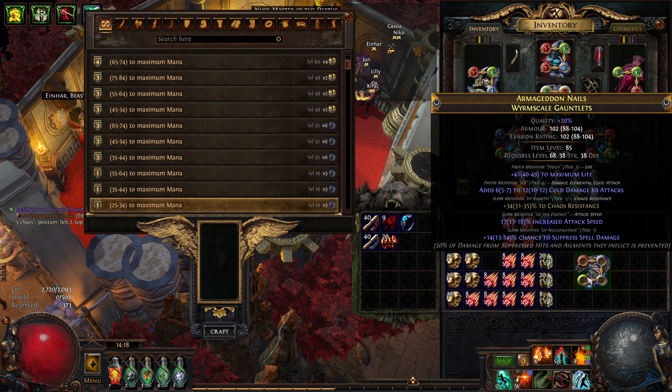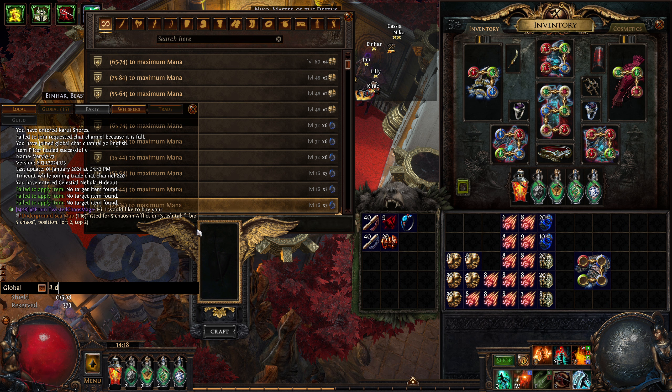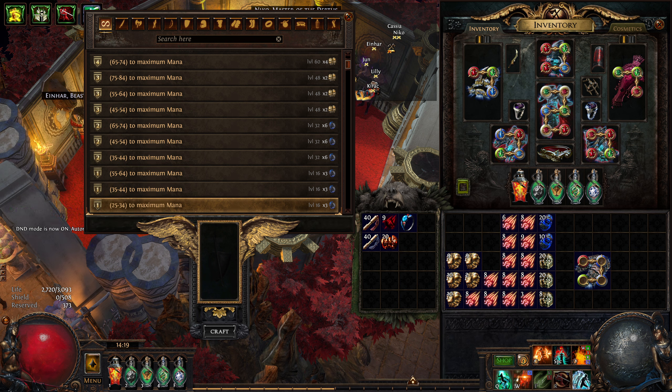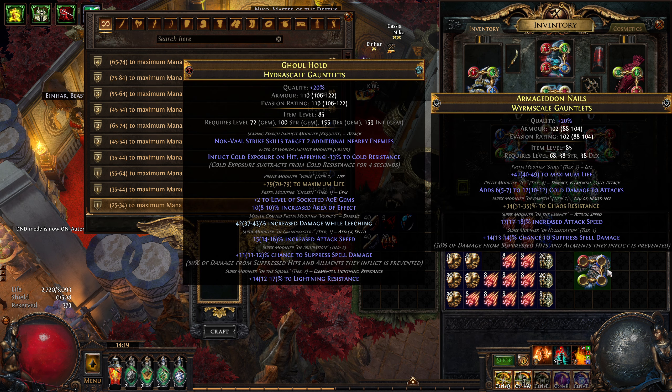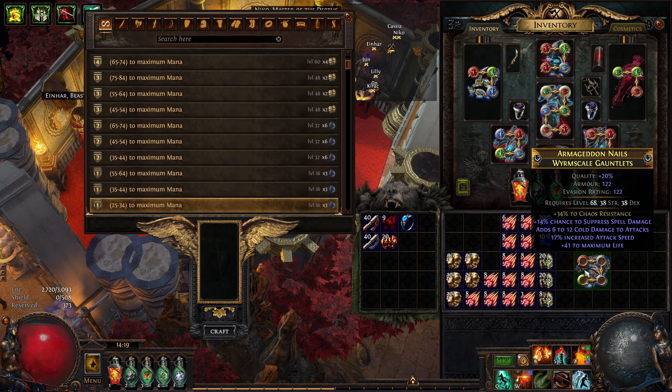T1 Suppression, there we go! Let me just check the odds also. If we go to Craft of Exile - lovely site - so that's 1 in 209 for an orb of Exalt. Let's just check the Essence - Essence of Zeal - about 1 in 85. So it's kind of lucky I guess. Anyway, we have some spare Zeals, always good to have them.